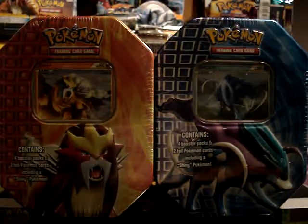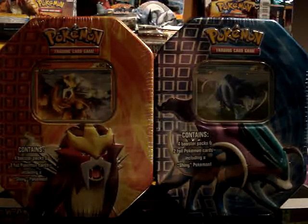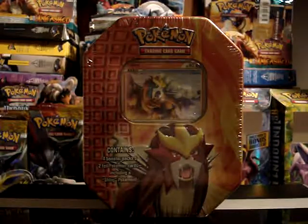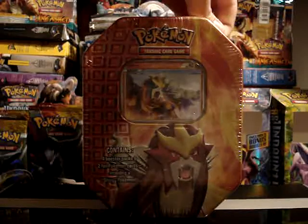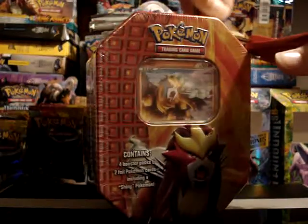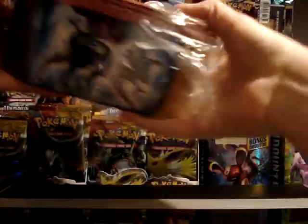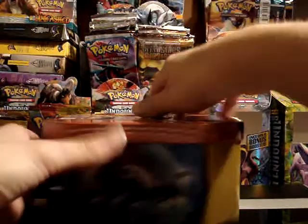I just opened the Raikou tin, and now it's time to open the second tin. I think I will do Entei next and save Suicune for last. Water Pokémon are probably one of my favorites, so I tend to save what I think are the best for last. Although, from the first tin I got amazing pulls — one really amazing pull and another really good pull that I was very pleased with.